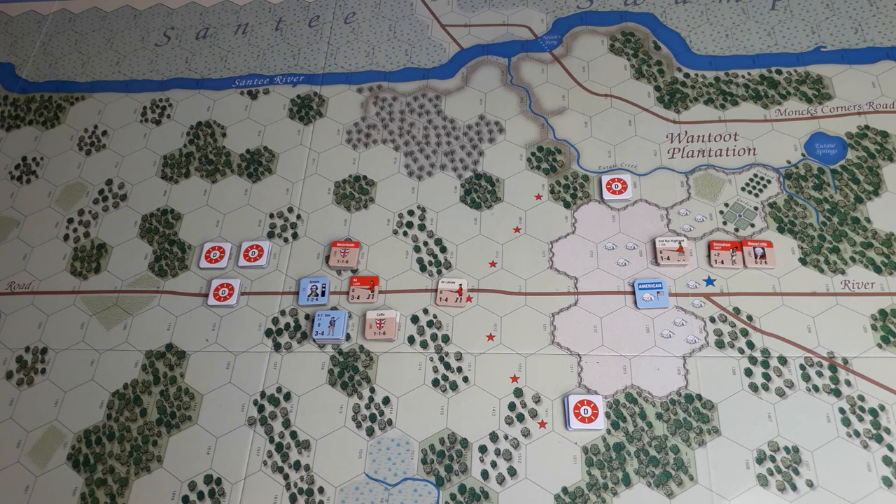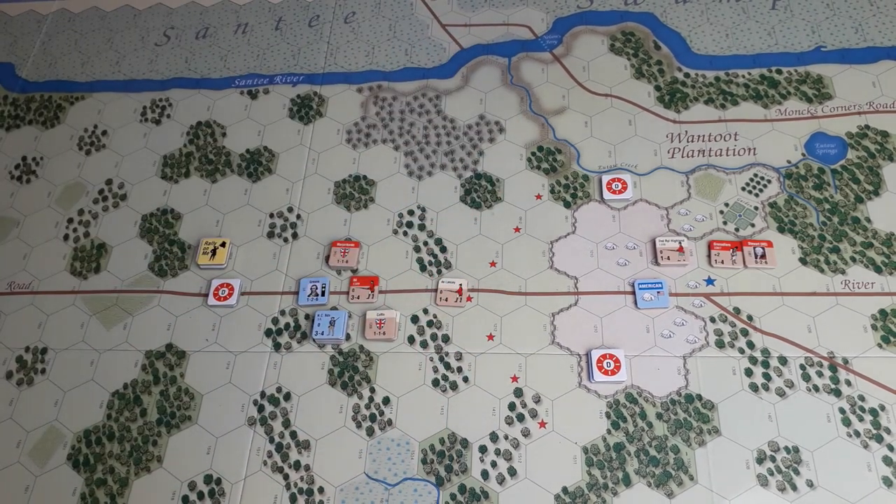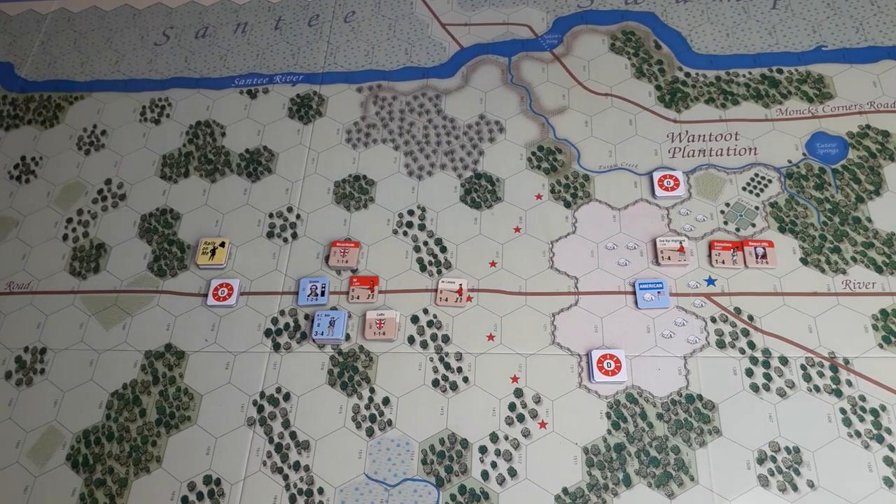American movement phase. First, disrupted units may move one hex — I'll move these back and see if we can rally those in a moment. There are only a couple of turns left and I haven't worked out the victory points — I like to keep myself in suspense. Lee's Legion Horse moves here. Let's be brave and move the rifles across here.